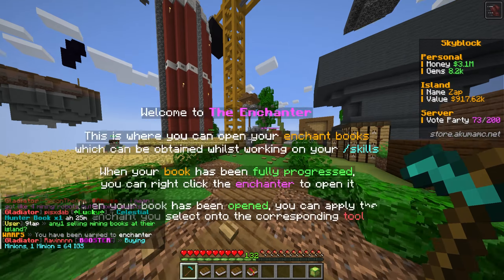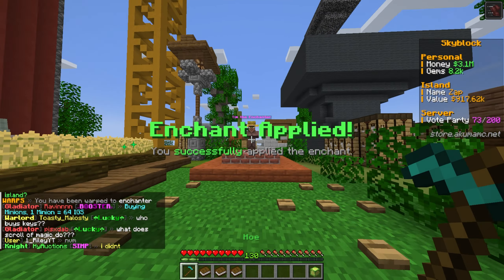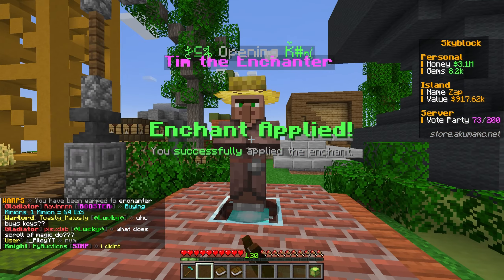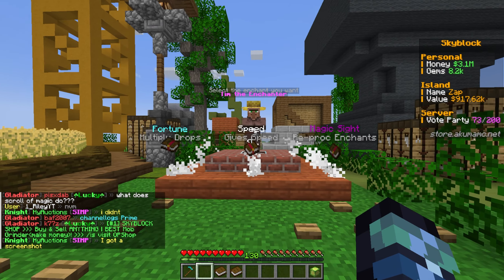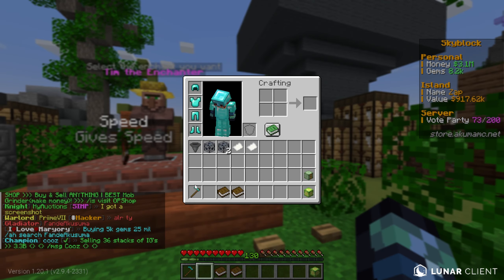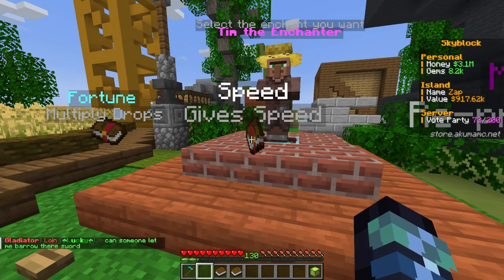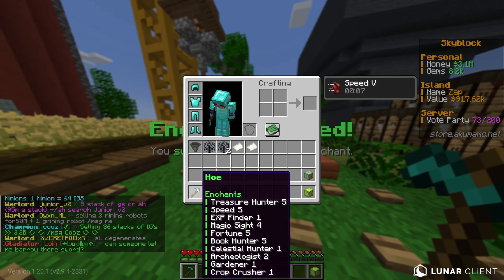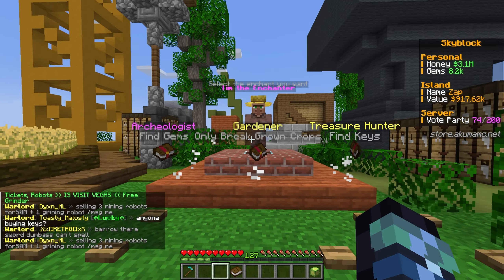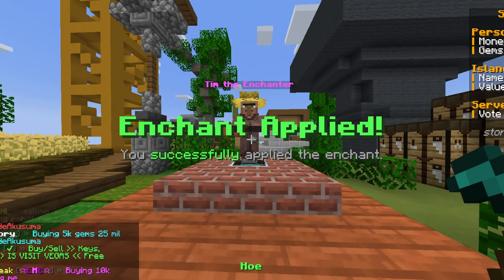We didn't get much from the cloud keys, but we did get another speed enchant book. I actually do want to use the speed enchant book now because speed is quite useful for farming. Let's go to the enchanter - and nice, it did apply! Then with the three farming books, come on give me some crop crushers. No luck there, but we could get another level of speed or magic sight. Speed is now fully maxed out - that's pretty awesome.